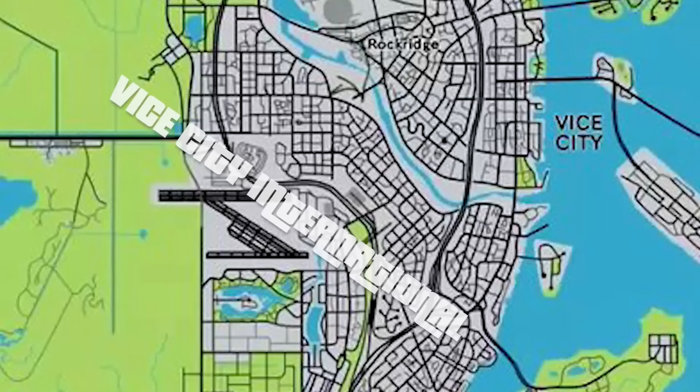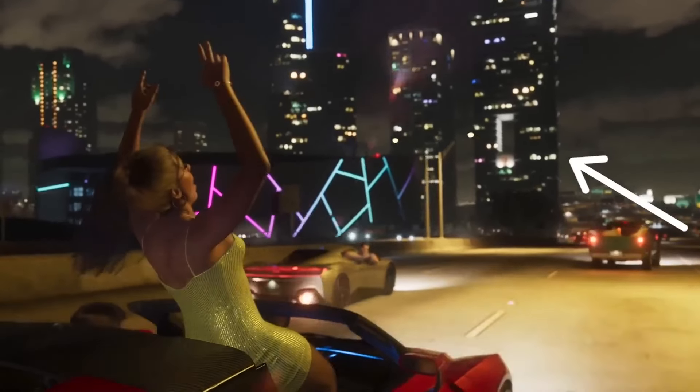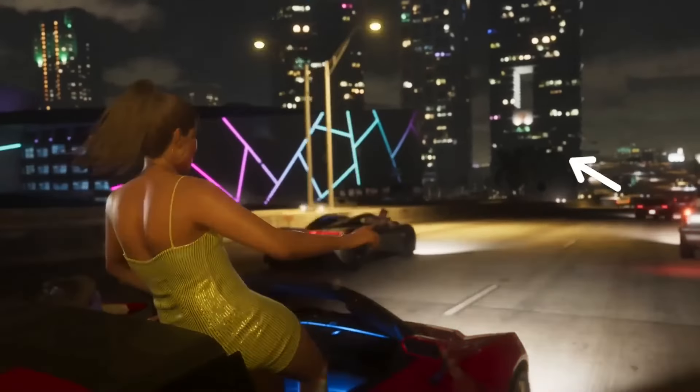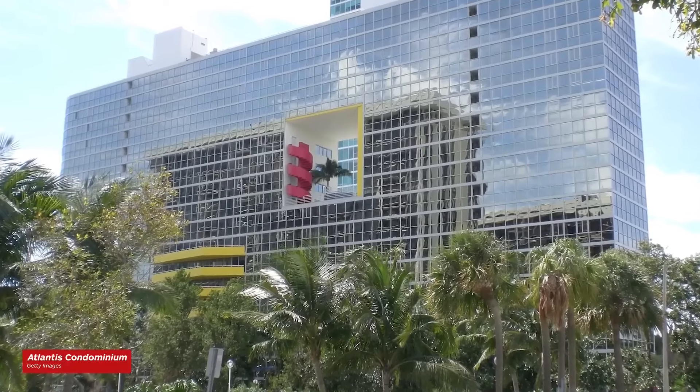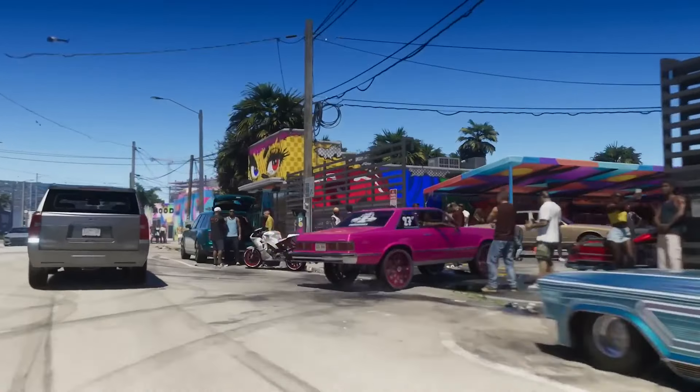Vice City International Airport appears to be the HD universe equivalent of what we used to know as Escobar Airport. Off in the distance we can see a glittering skyscraper with a hole in it, likely a reference to Miami's famous Coliseum building, which was also featured in the original Vice City.